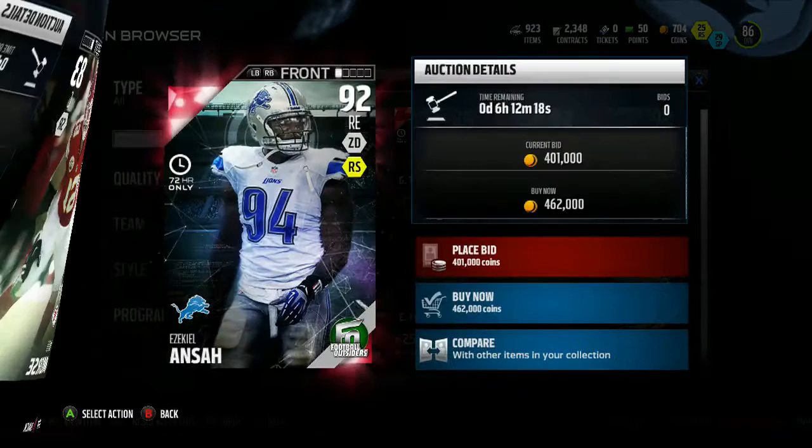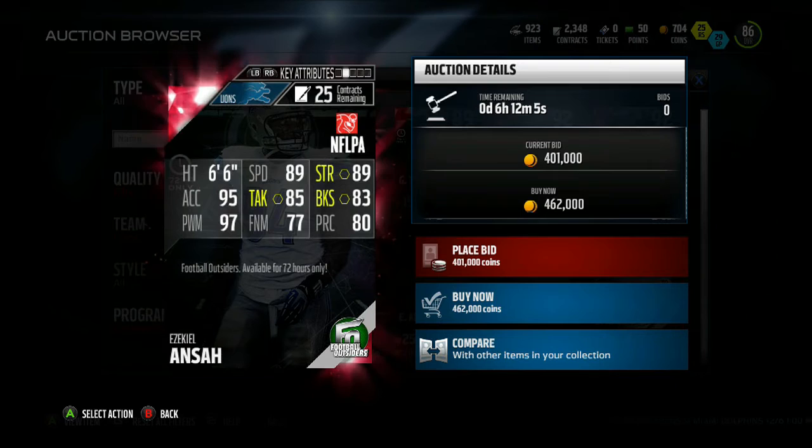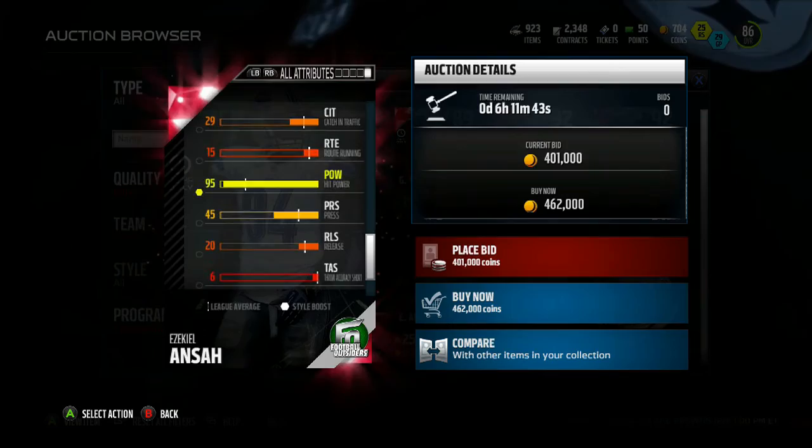Ezekiel Ansa is 72-hour only, so his impact lasts three days. He has 89 speed, 89 strength, 95 acceleration, 85 tackling, 83 block shed, 97 power move, 77 finesse move, and 80 play recognition. He's going for about 275k right now, which is relatively cheap for just coming out today. His hit power is 95 — if you get to the quarterback and put the hits on him, it's game over.